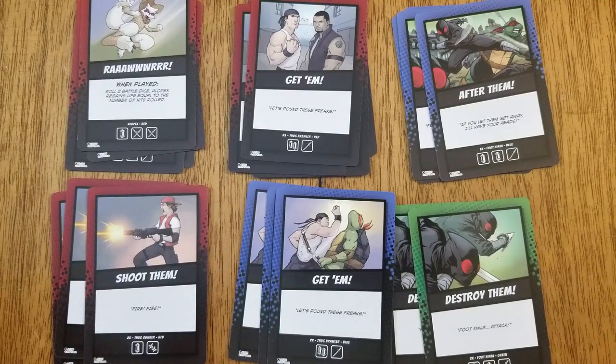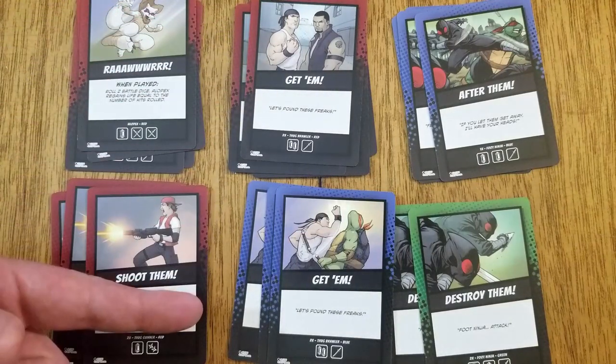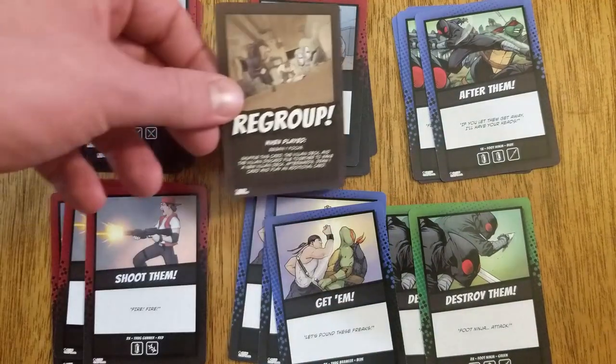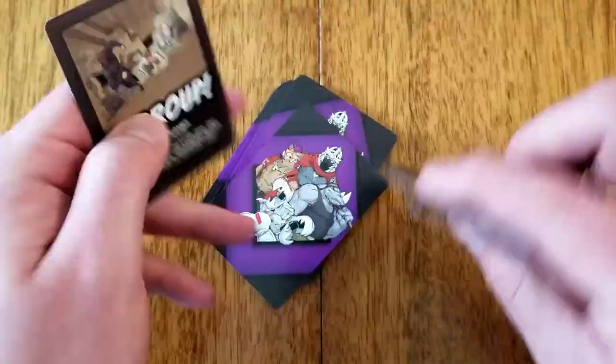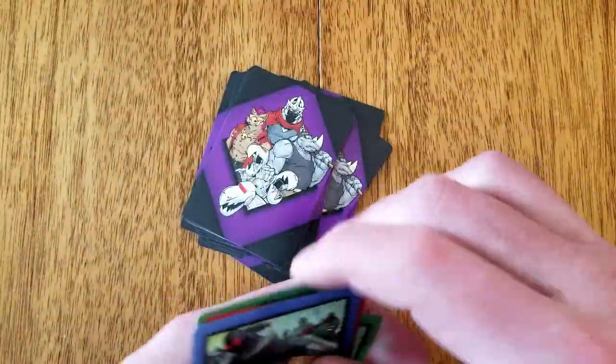For this first scenario, we will use Alopex's red cards, the Thug Gunner's red cards, the Thug Brawler's red cards and blue cards, and the Foot Ninja's blue cards and green cards. The regroup card is always added to the villain deck, totaling 25 cards. The villain player shuffles this deck and draws five cards. If the regroup card is in their hand, shuffle it back into the deck and draw a new card.